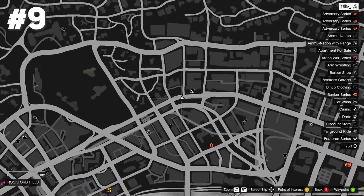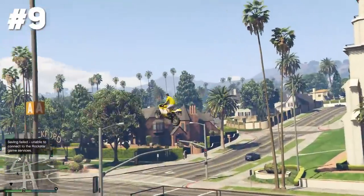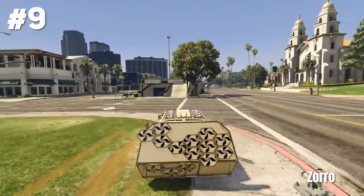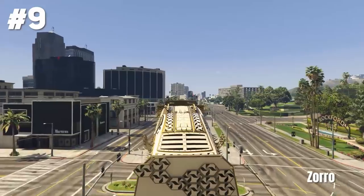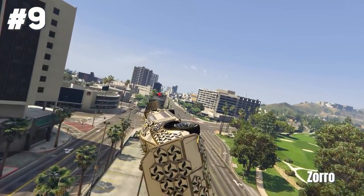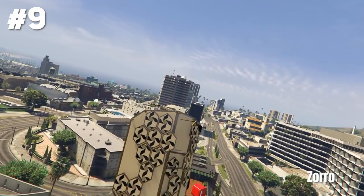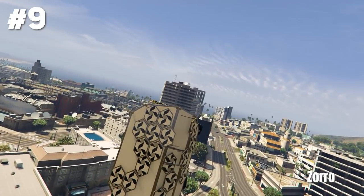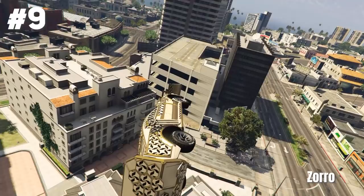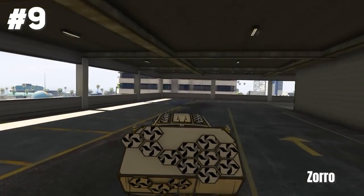Stunt jump nine is at Rockford Hills. You simply have to go off this ramp, land on the ground safely, and complete the stunt jump. Zoro provided a very nice epic version — he goes off the ramp with this vehicle, I think it's from the Arena Wars DLC, uses a weird side boost technique I have no idea how that works, and lands it safely in the parking garage. Good job.